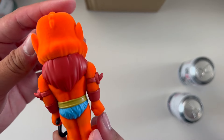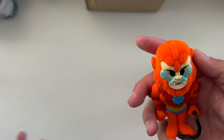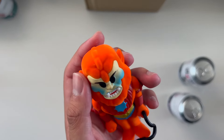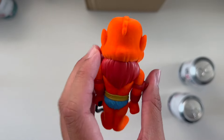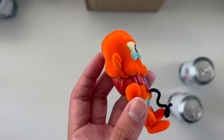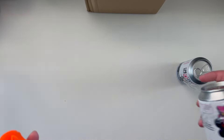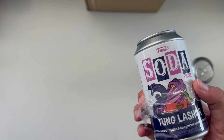Here's Beastman - he is flocked, really fuzzy and nice. Right now we're almost done with our Masters of the Universe soda set. The main ones we're missing are She-Ra, battle armor Skeletor, and Merman. We also have Tongue Lasher right here - that's one chase that goes with the set.